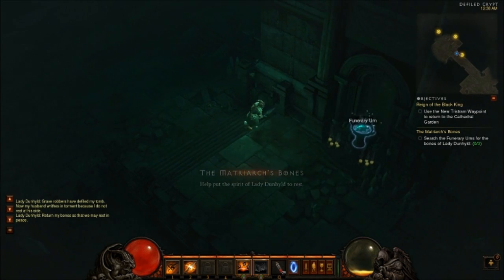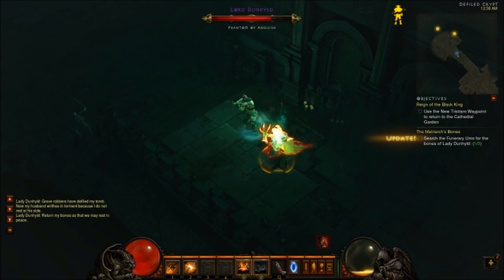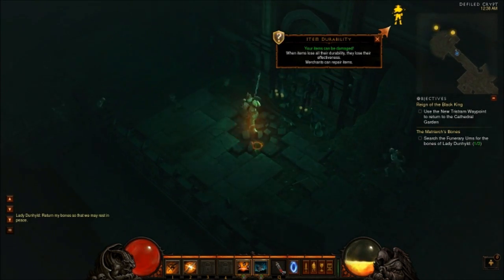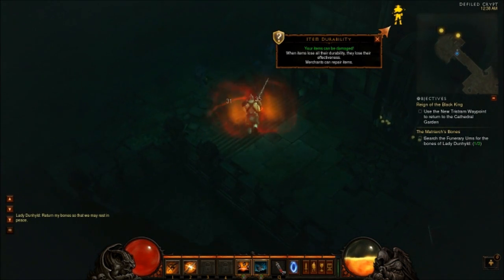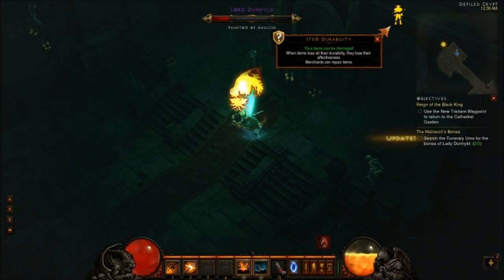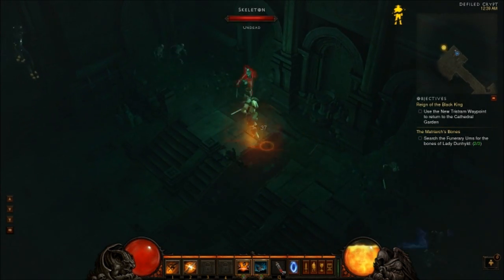I'll show you how it goes here. There's three of these things. Each time this pops up, I spawn out. And usually you're supposed to be lower level, and that's a lot harder than what it is right here. I got a level 13 bar, but it's probably the best gear I can get without going crazy in here. I don't want to spend too much time getting the best gear in the beta.